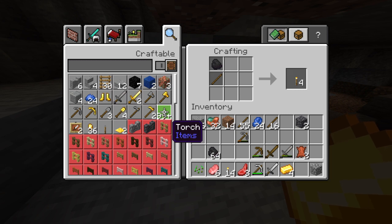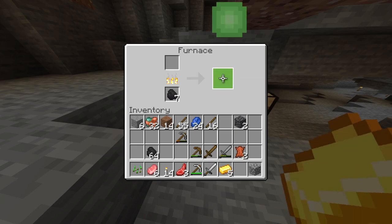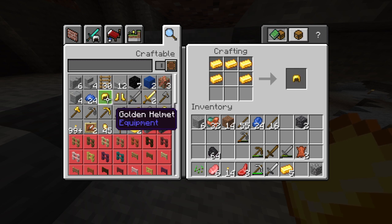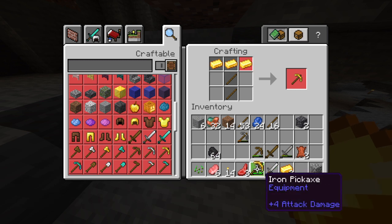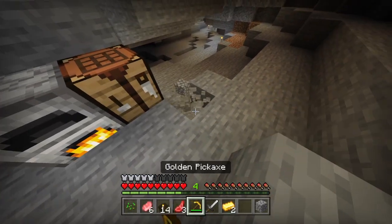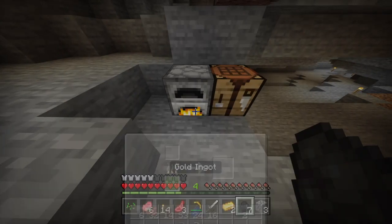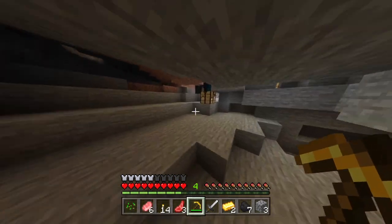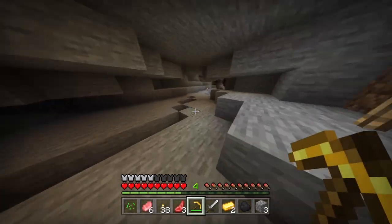We're not going to make anything else for now, just some armor. We have a gold pickaxe — nice. Now we can just get some diamonds. Let's get more torches, bro, we're going to need some more — like 30 of them, a lot.